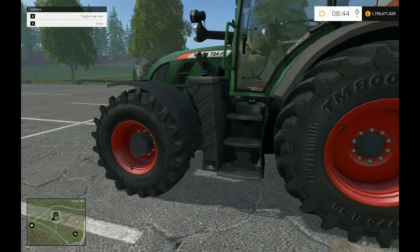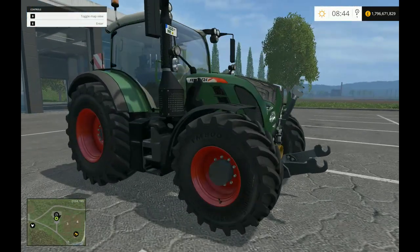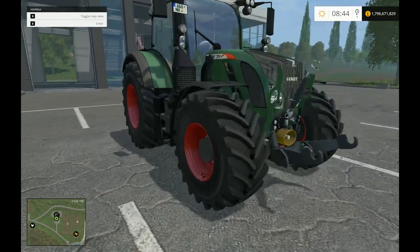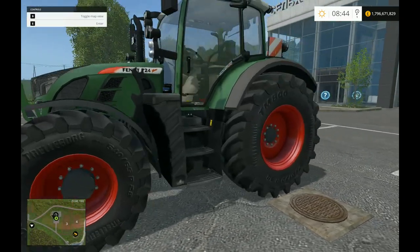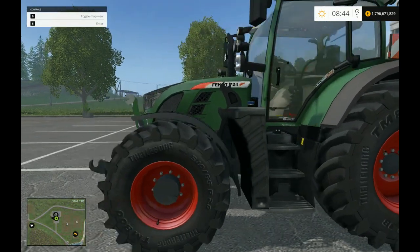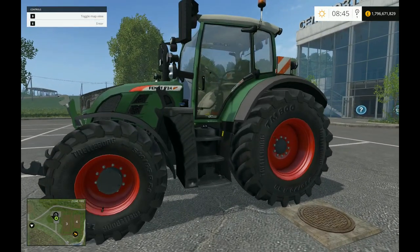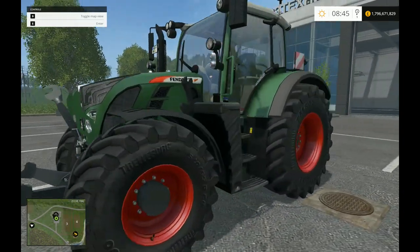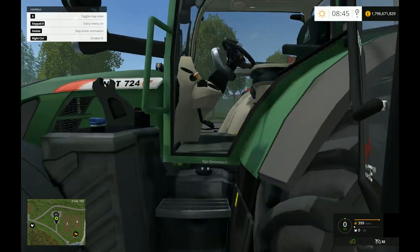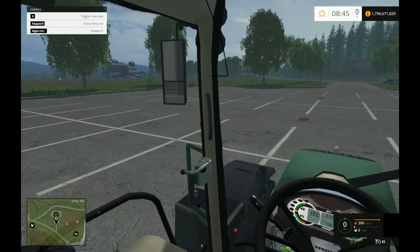Of course there is a link in the description to this pack. If you like Fendt, you like Farming Simulator — and why would you be watching this if you didn't? I do hope you go and download it because it certainly looks good so far. Let's have a look at that entrance sequence. The control is just E for enter, so there's no extra IC for the outside of the vehicle. Press E, the door opens, you climb up into the cab, and the door shuts behind you.